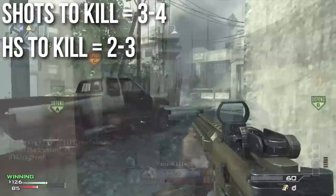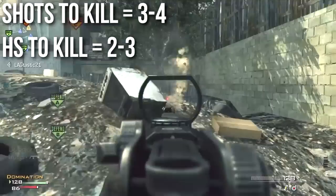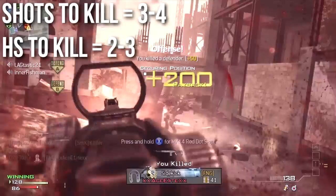What this means in terms of shots to kill is that the CM901 can kill an enemy in three shots up close, four at a distance, two headshots up close, or three at a distance. It's kind of like the ACR and some of the other assault rifles, though it very much outclasses the low damage assault rifles.